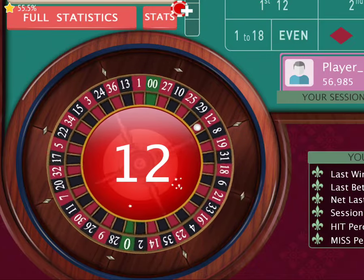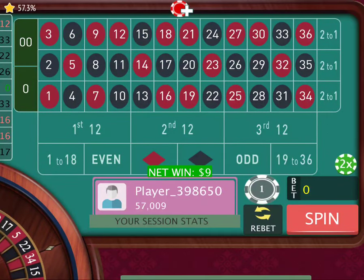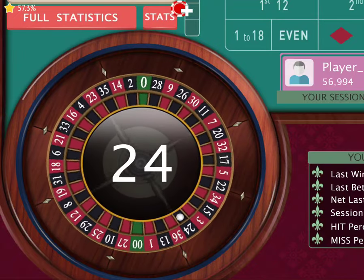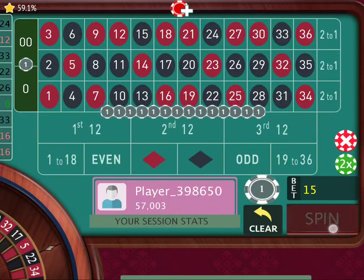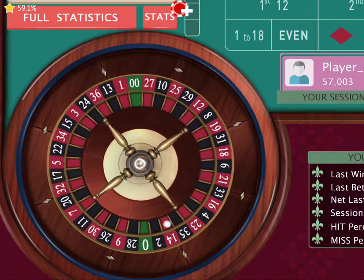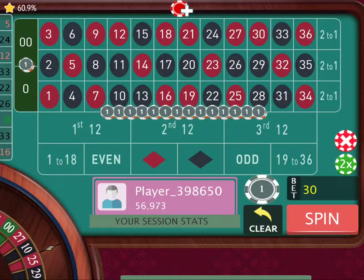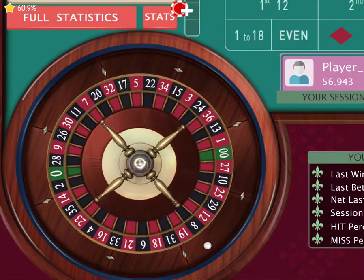I want to show you what we do when we lose. So far we made $9. We spin again. I want to try to keep this video short. Hopefully this can be a quick in-and-out strategy. We're up $18 already in just a few seconds. We got five, so I'm going to double here.